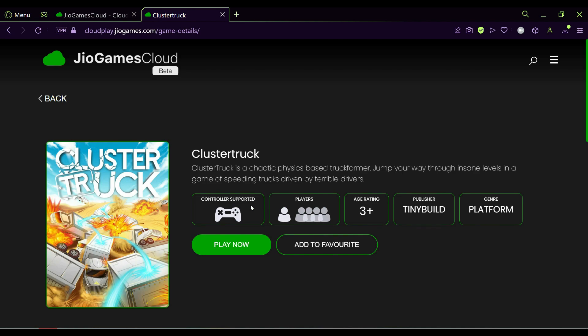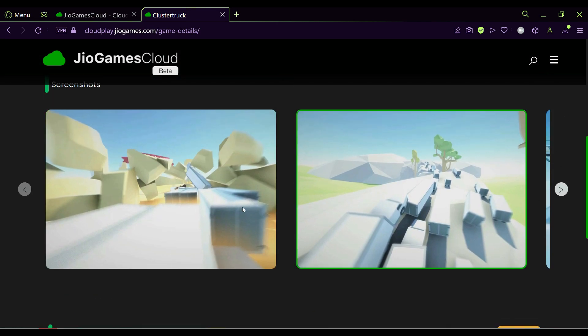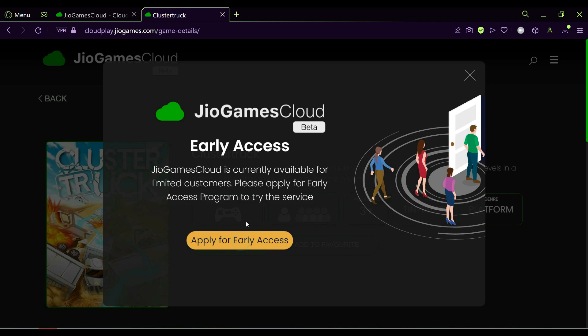Step 3: Clicking on the Play Now button under the Web App box will take you to the GeoGamesCloud website on your desktop or laptop. Here you need to enter your phone number to log in. Step 4: Enter your phone number and click on Continue. Next, you need to enter the OTP that will arrive on your mobile. It takes 10 to 15 seconds for the OTP to arrive.